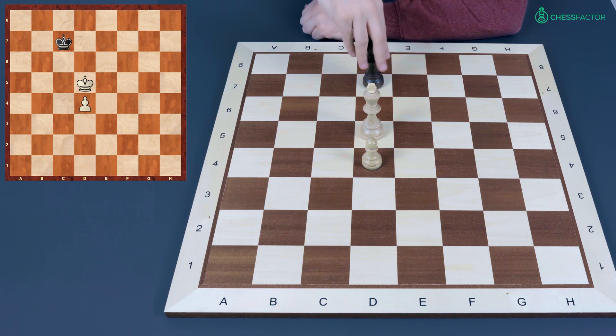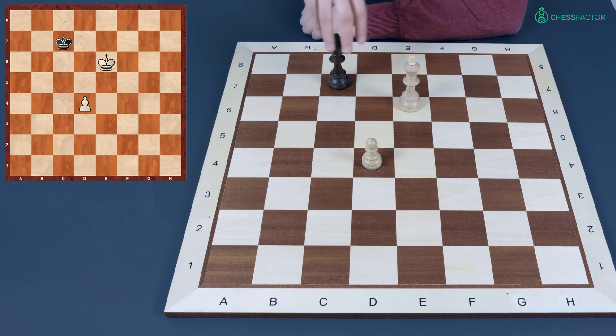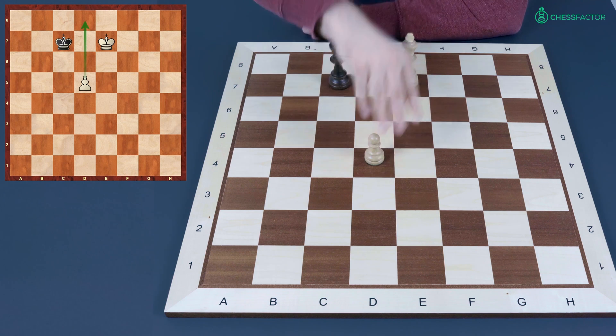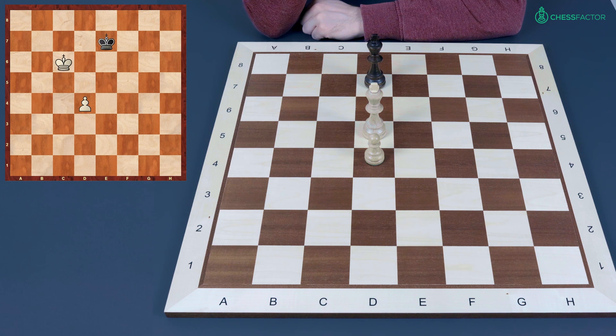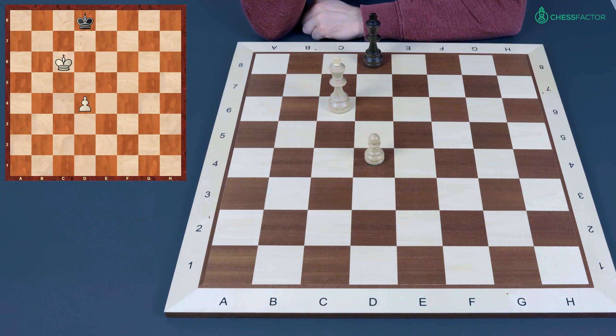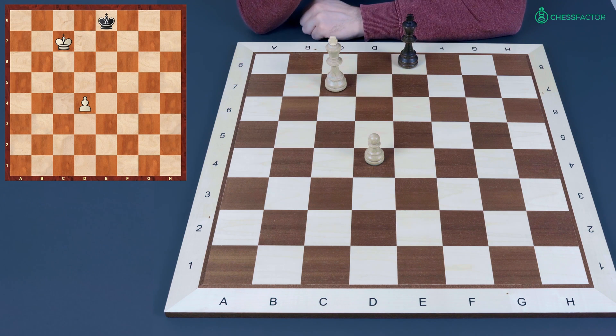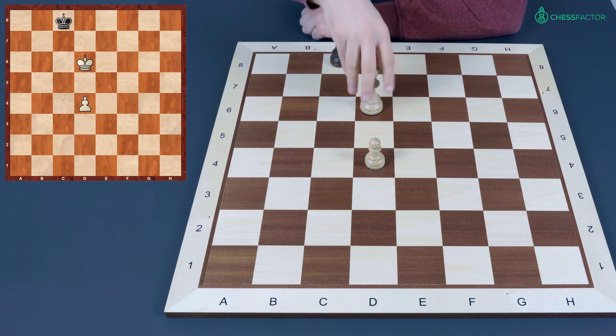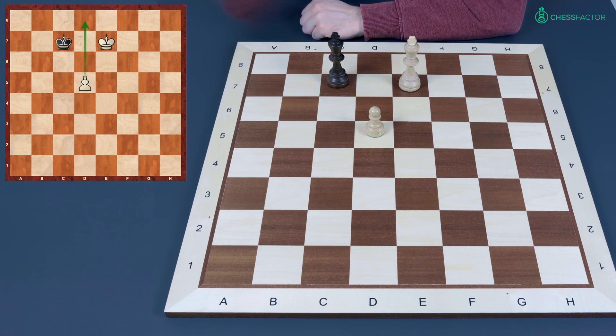The same happens after king to c7 — white's king goes to e6, same method: king c6, d5, king c7, king e7. If black stays on the d file, say after king d5 black plays king to e7, and after king c6 black plays king to d8 hoping to blockade the pawn — white gains the opposition once again with king to d6. If king goes to e8, then king simply occupies c7 and the pawn automatically goes to d8 after king e7 and d5. If king goes to c8 after king d6, it also doesn't help because of king e7, king c7, and again d5 — the pawn goes towards d8.